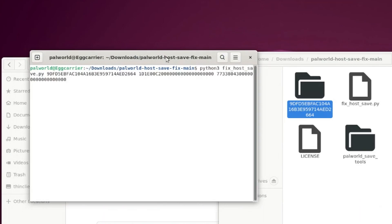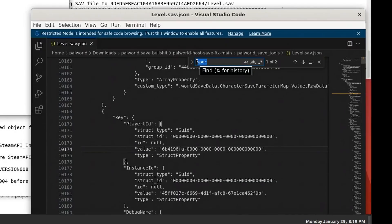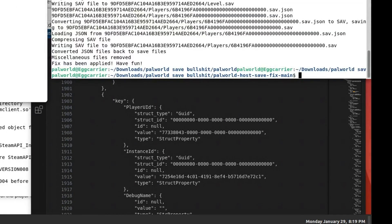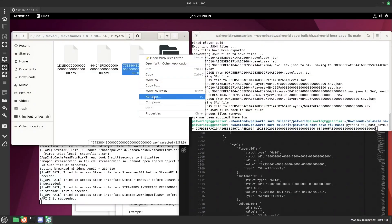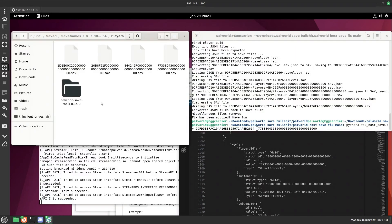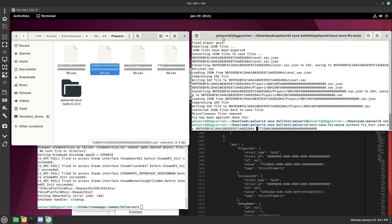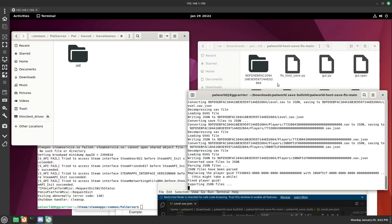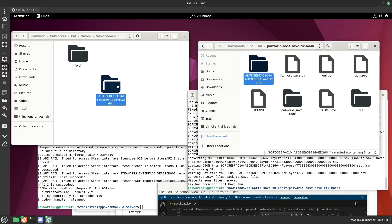Hit Enter and it's going to ask for confirmation. Confirm yes, and it will run. In the example here I'm finding the old ID, copying it into the script on the right side, waiting for the player to log in so the new ID populates, then getting that new ID, putting it in, hitting Enter, confirming, and then dragging the output save file back to the actual server SaveGames folder.